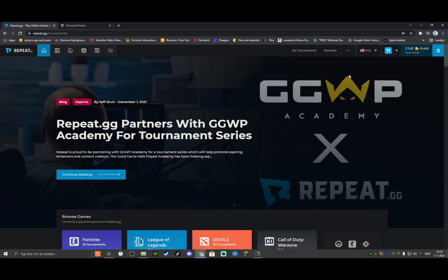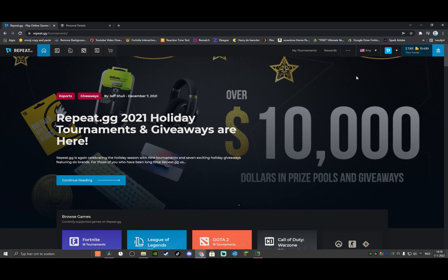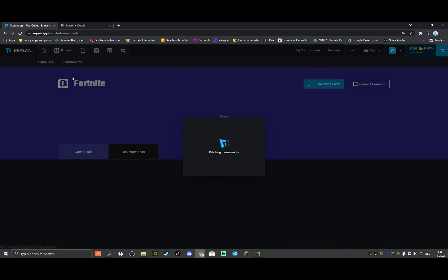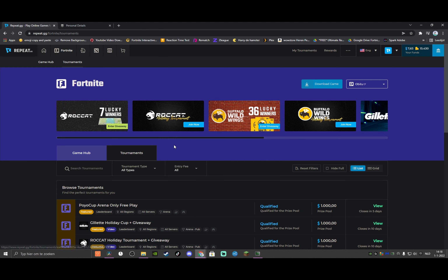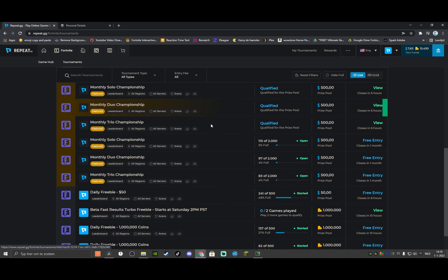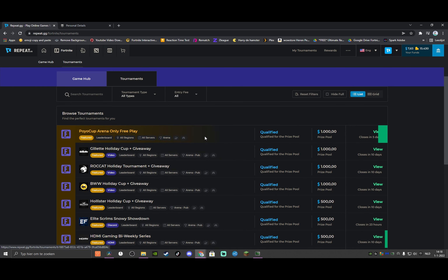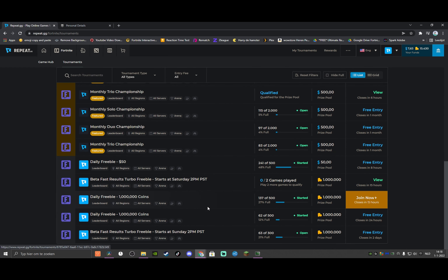Once you have set up your Repeat account, there are a few different things you want to know. If you want to go for Fortnite - you can also do League of Legends and other games - but if you want to go with Fortnite, when you go to the tournaments you see a lot of tournaments right here. The funny part is you can sign up for all these tournaments, and every single time you play an arena game it will count for all the tournaments. So the better you play in a certain arena game, the more points you get across all of them.